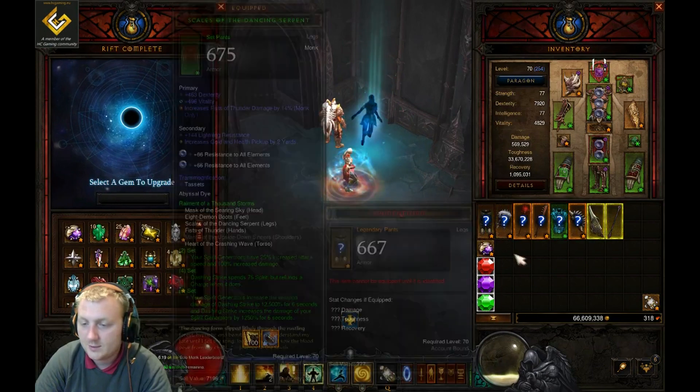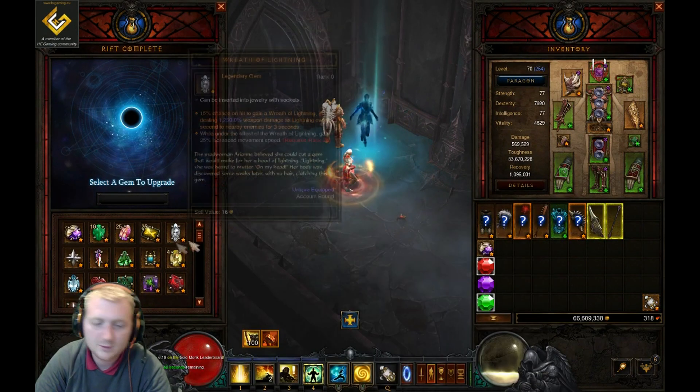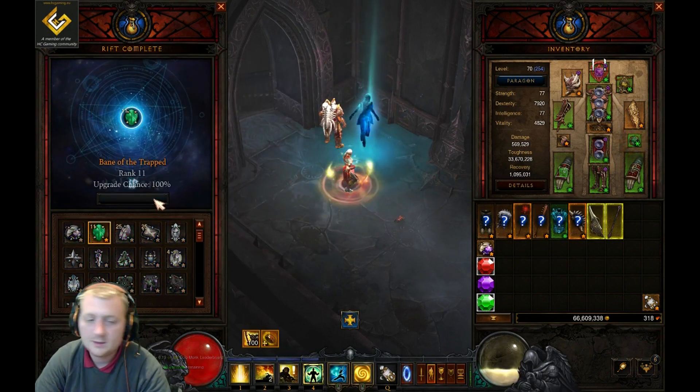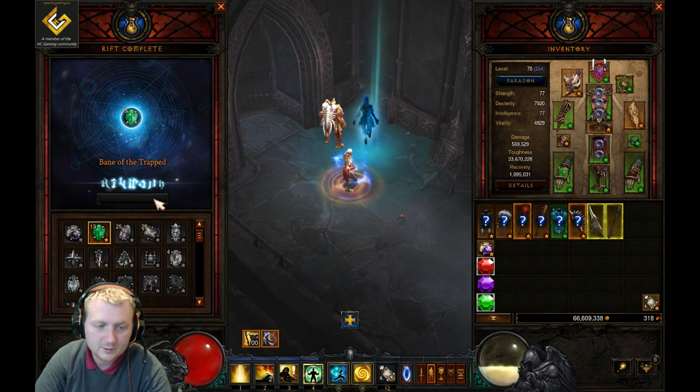I found Depth Diggers for the first time in ages, which is not bad. I need to get Bane of the Trapped up too. I didn't empower this rift so I only got the base four chests.